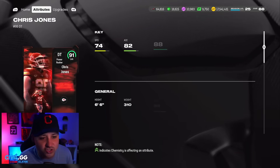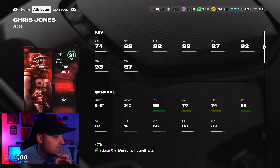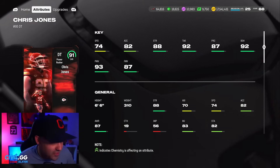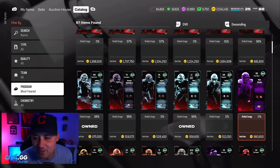We also got limited time Chris Jones — the best defensive tackle in the game. If this card had like 82 speed, it'd be insane. Either way, one of the best defensive tackles in the game, hands down. We got so many from the first drop and then we just get a few.